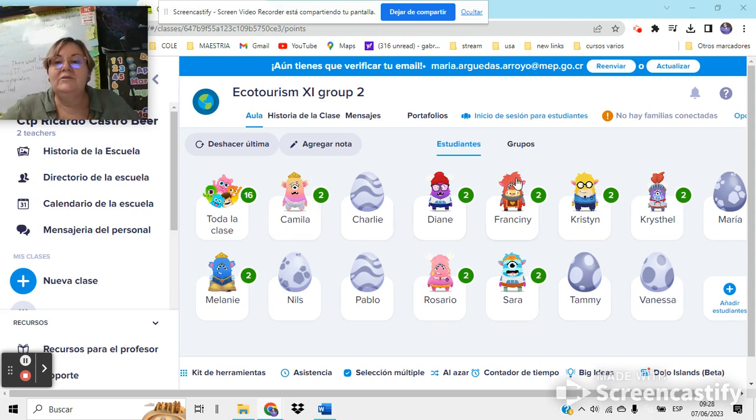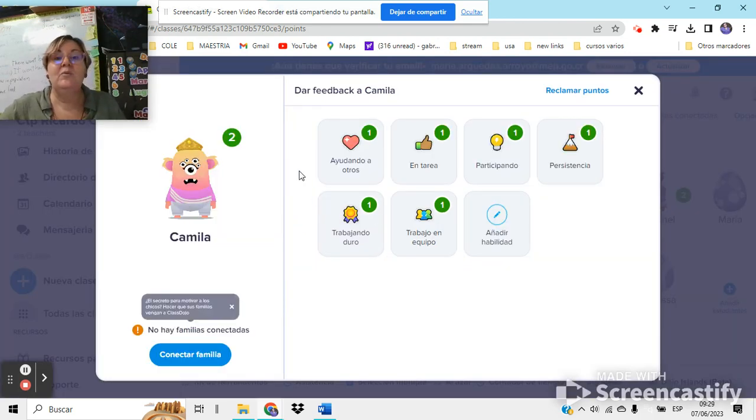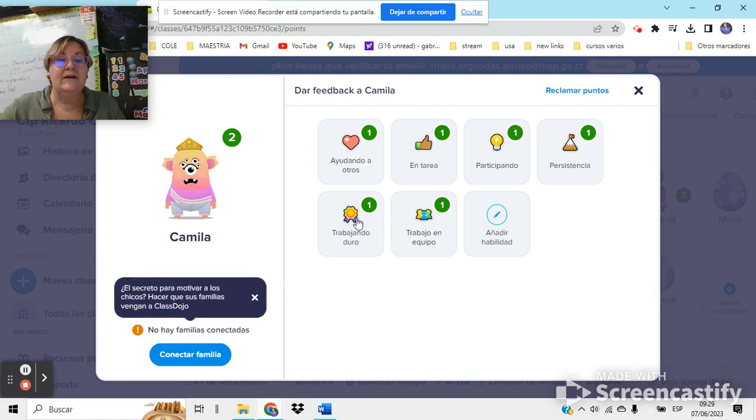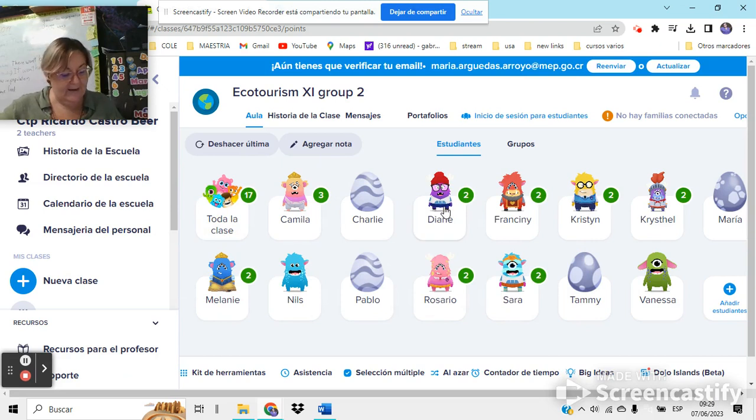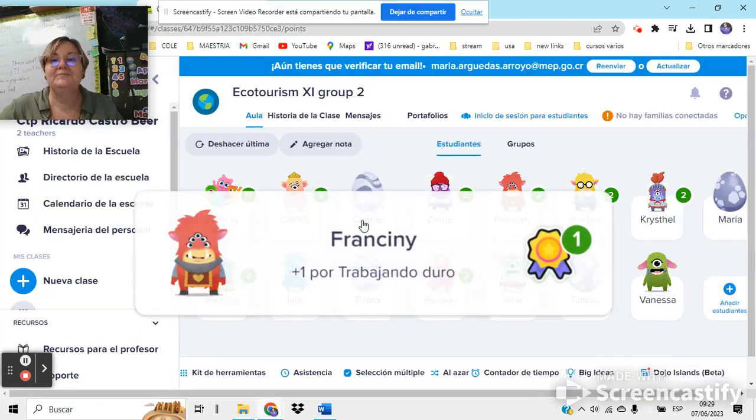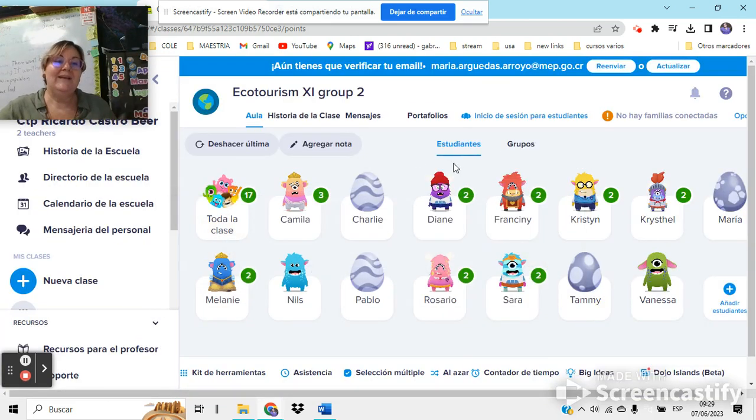What you're going to see me do is give students points for certain things. I have my papers here. Camilla has all her class work done, so I'm going to give her one point for working hard. Then I look for Diane — she's missing some, so she won't get that one. Francini has them all, so she's going to get a point for this.